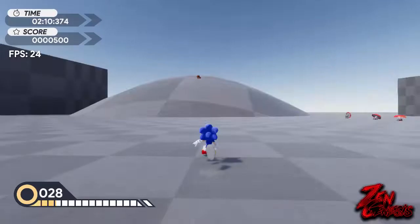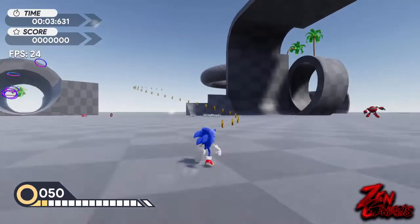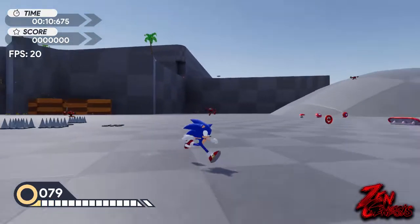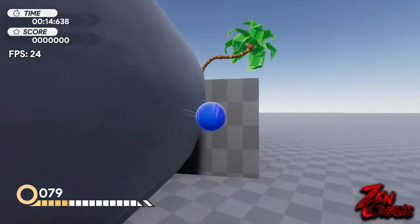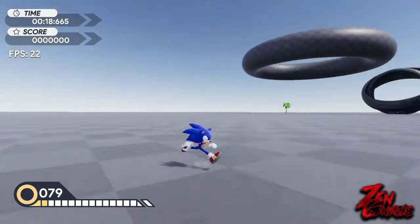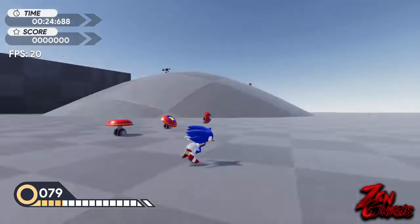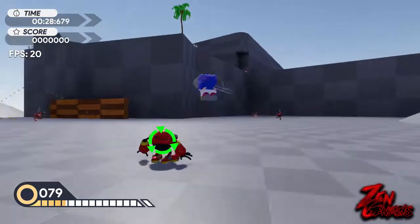I don't know why that camera angle does that weird thing, but the light speed dash is really good. He also has the bounce — his bouncing technique with the bounce bracelet, which is pretty sick. He also has a wall jump; the wall jumping feature has been added for him. Let's collect this red ring — nice, homing attack.